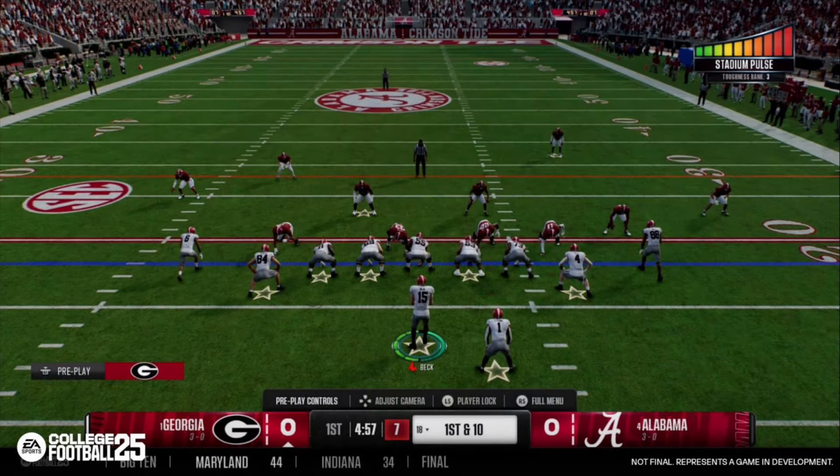This screenshot shows impact players, but what stands out most is Georgia playing Alabama — zero to zero in the first quarter. You finally have records displayed at the bottom of the ticker, with actual scores from across the country updating throughout. You've got the stadium pulse indicator in the top right. Really pretty game — wish we got actual gameplay instead of just a screenshot.